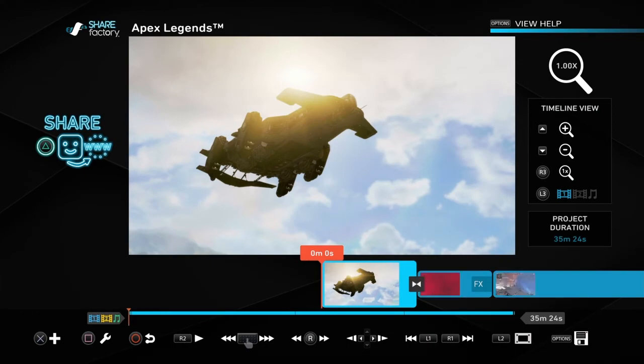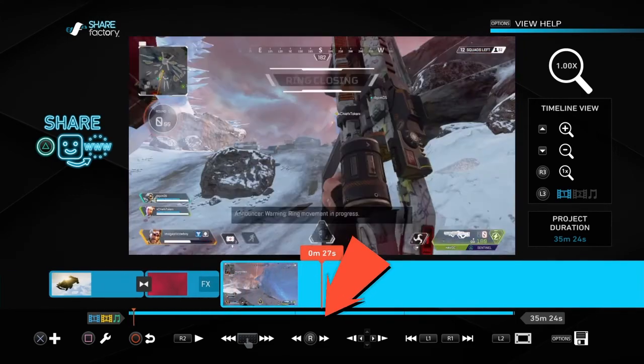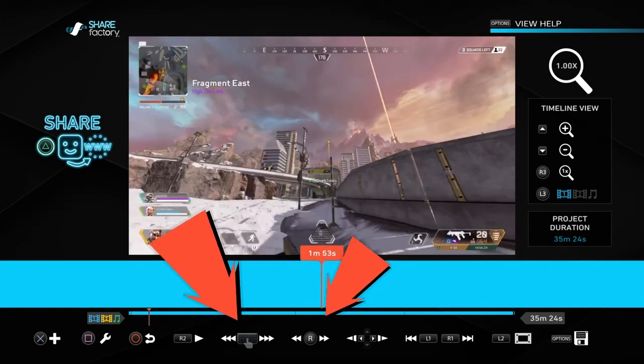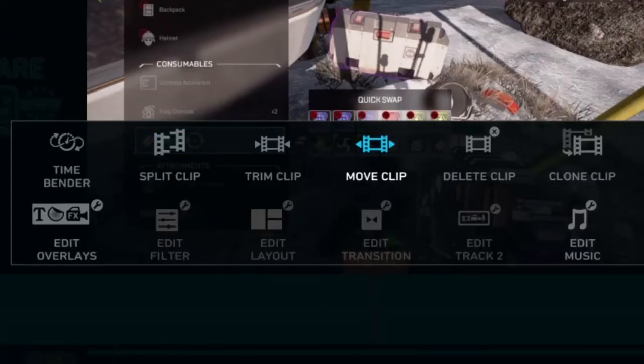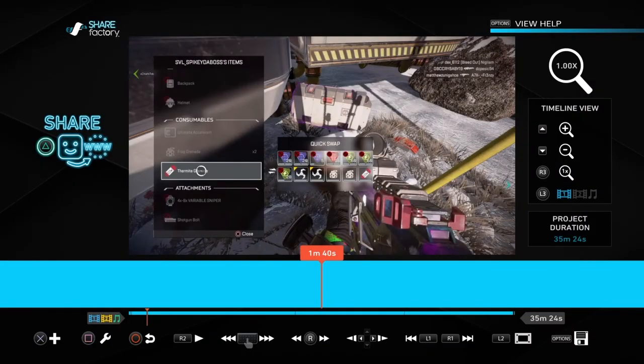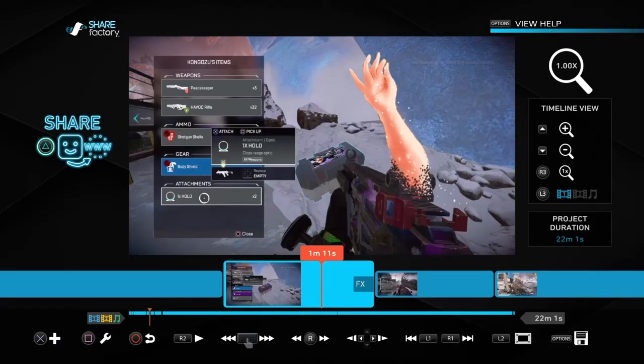Once your clips are loaded in and you're inside the project editor, you can use the right thumbstick to scroll around, or the trackpad to move faster. Square gives you all your basic editing tools like splitting, deleting, and moving clips, whereas X allows you to add screenshots, other clips, transitions, and music. Once you've gone through all your footage and everything looks good, you're ready to publish.